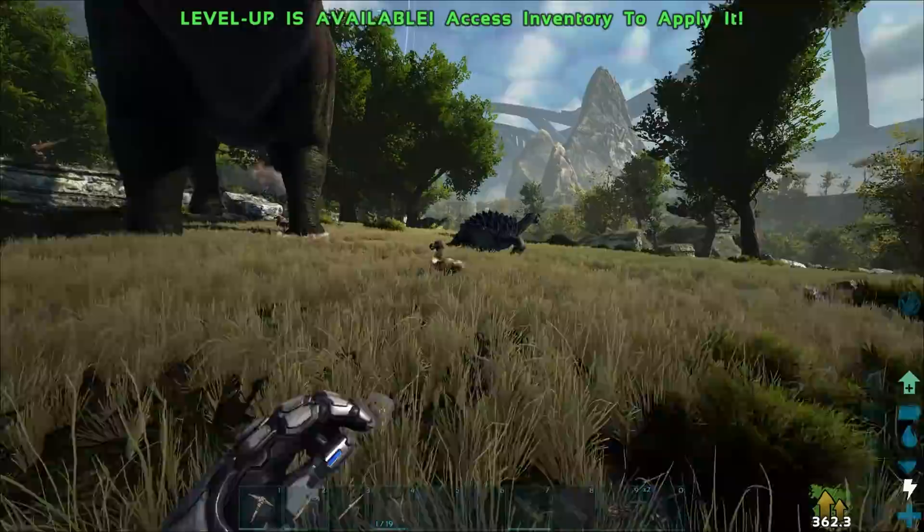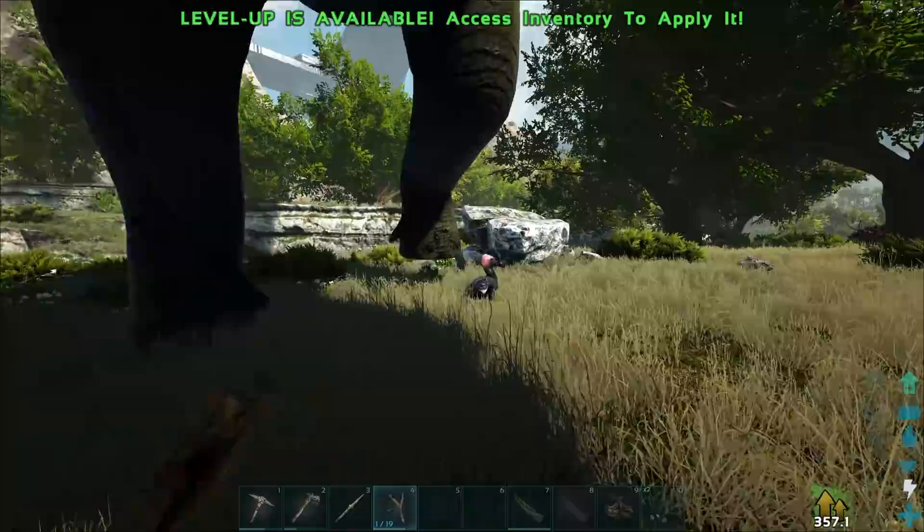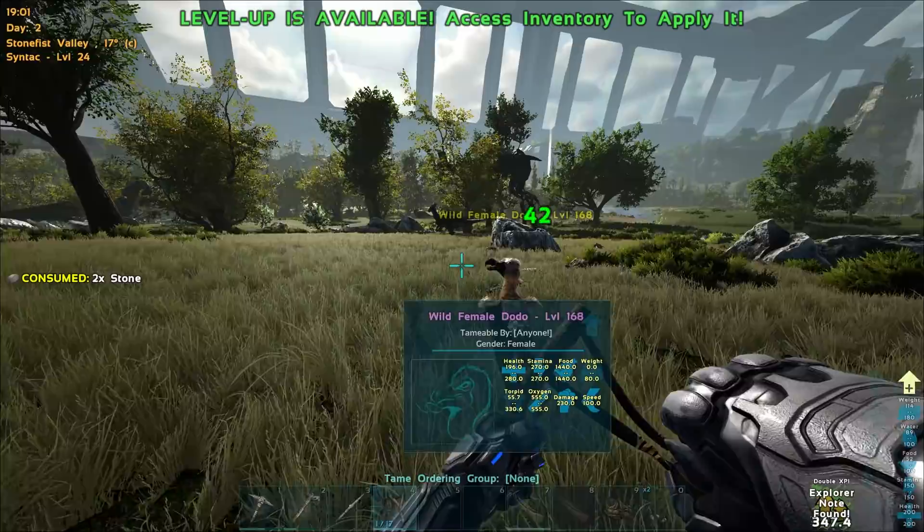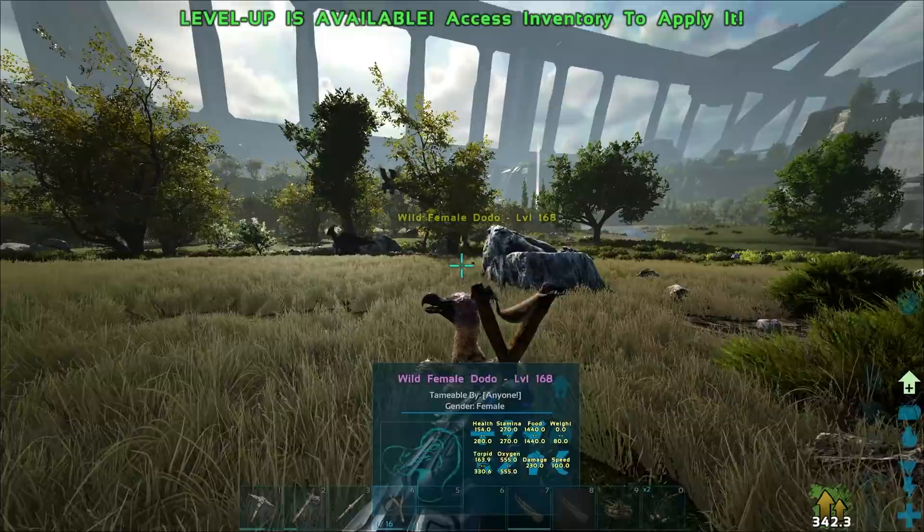We've got another Dodo over here. Should I just tame this one instead? Oh my God actually, that's a 168. I guess we will tame you. What level is this one though? It's only a 114 — we'll kill that one after. Let me see, let's try and get this thing tamed up. So Helena of course works on here too, which is awesome. I really like using Helena on the Genesis simulation, and having her in the real world here on this map as well is just amazing.